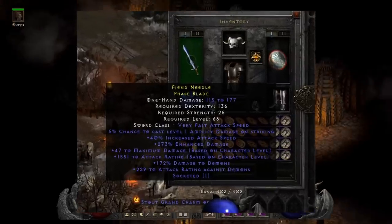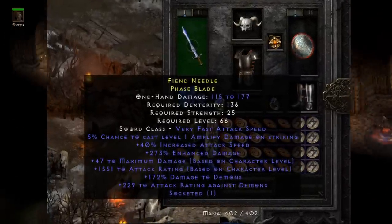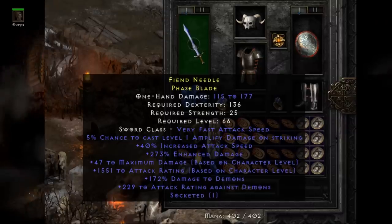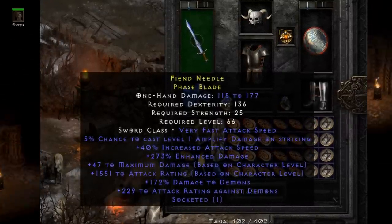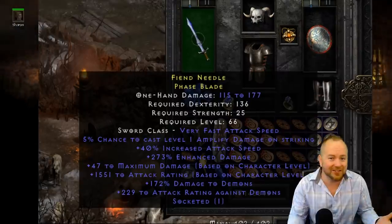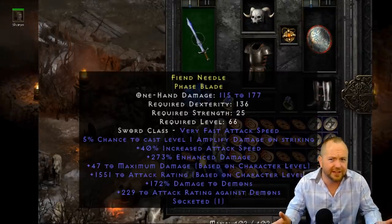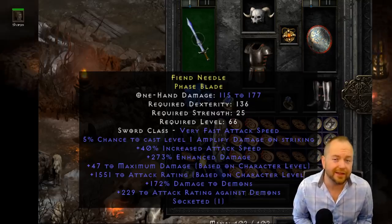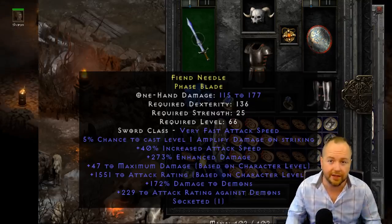Next up is this cool phase blade from Evanders. While most melee duelers would probably be looking for an ethereal version of this, and some melee rule sets actually ban proccing amp damage, this is actually cool for a lot of other reasons. Just imagine an item like this on a very unique niche character such as an uber zealot. Because of its uniqueness and rarity, it could easily fetch between 10 and 20 bear runes, or between 5 and 10K forum gold.